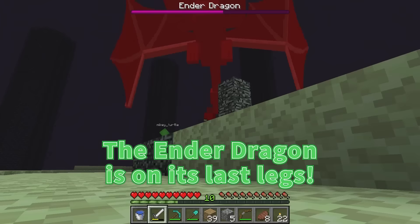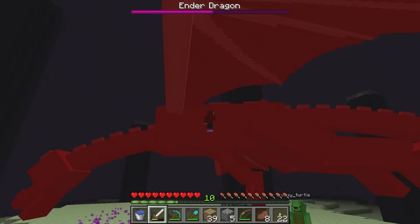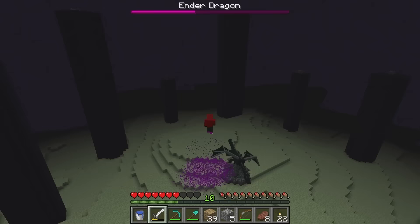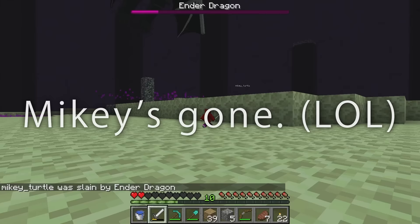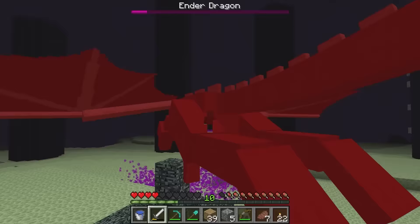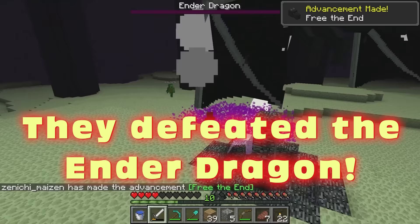It got away! Is it coming back? It's back — hit it, JJ! We got this! Take this — let's defeat it! Are you poisoned, Mikey? I'm okay! It blasted me away, but I don't take fall damage! The poison almost got me — I'll eat some meat. We're wearing it down! Mikey, get back here — I'll be right back, JJ! We were so close — we just need to hold on a little longer! Jump attack! We got it! Keep hitting! We did it, we beat it!